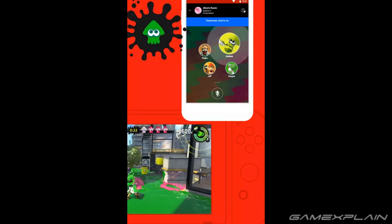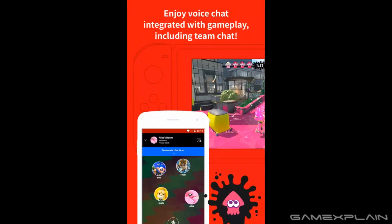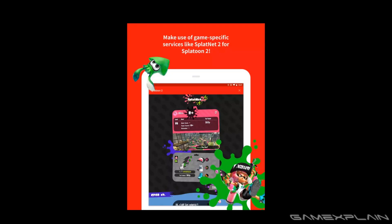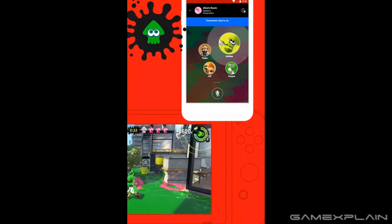Next up we get a few more pictures. We can see it is subdivided by team — four people on the left and the other four on the right on the other team. So they'll only be able to talk to each other during the actual game itself.